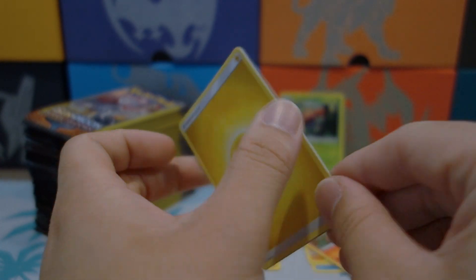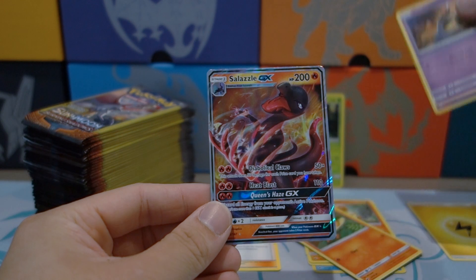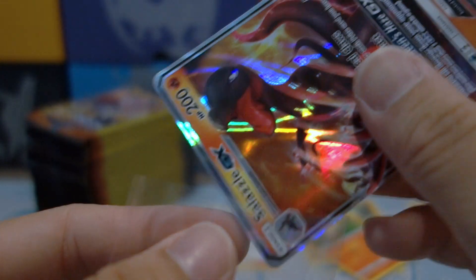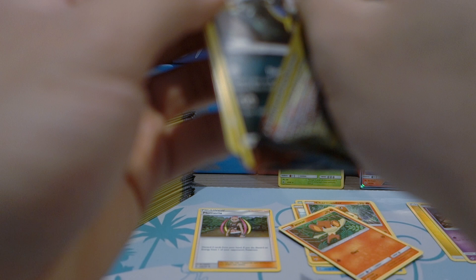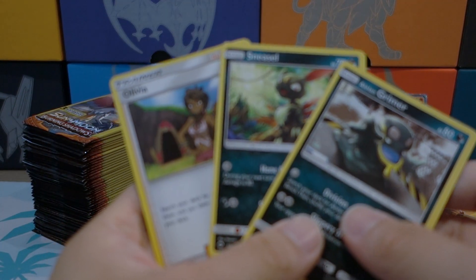It looks like we have a shiny one! Let's do the card trick — a lightning energy, a Stunfisk, and a Salazzle GX. So we got our very first GX out of this part of the opening — not too shabby, I might add.